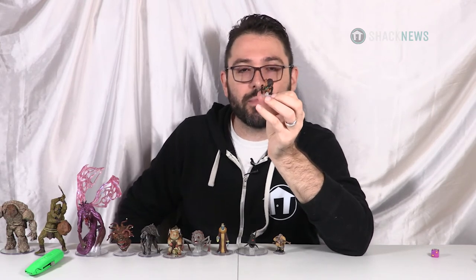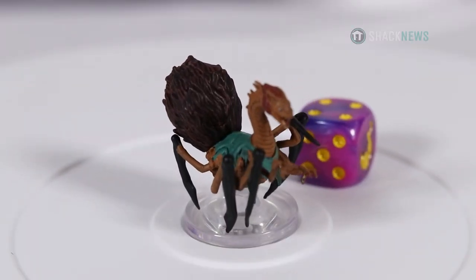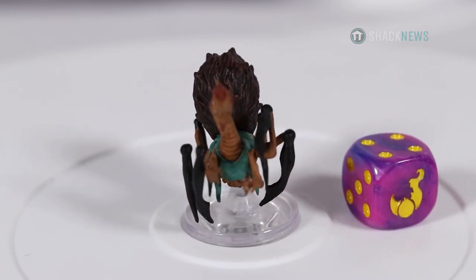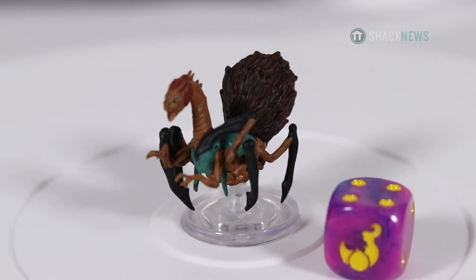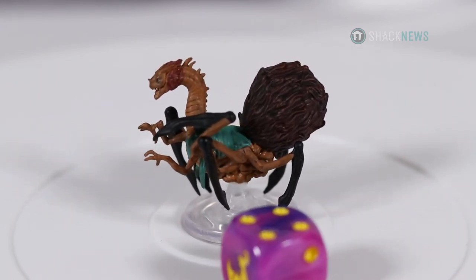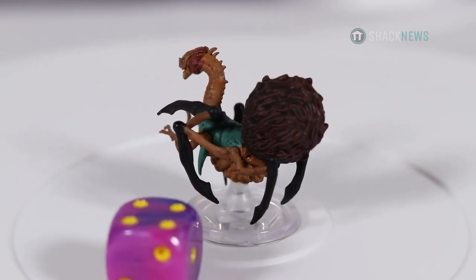What the heck is this? A Neo-gi Master — I don't know, Neo-gi Master sounds like someone who plays Beyblade and is very good at it. But this is something else — a disgusting little creature. It has spider legs, arms, like its intestines hanging out, a big furry abdomen. This thing looks nasty. It says 16 out of 47 — I think that's just a number for the collection in the set.